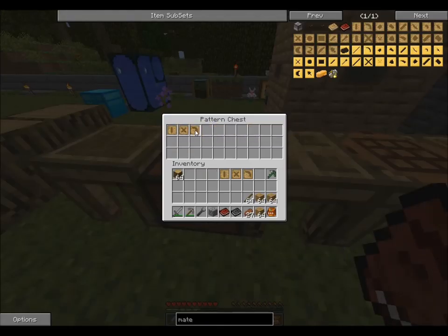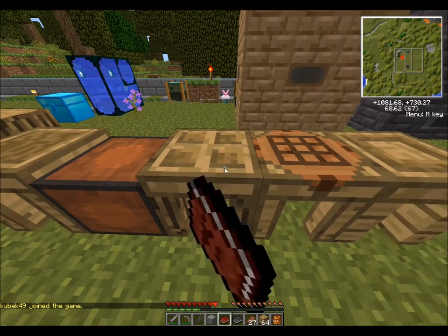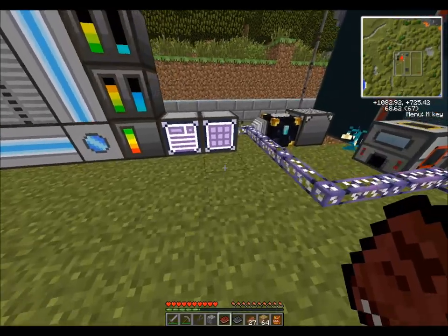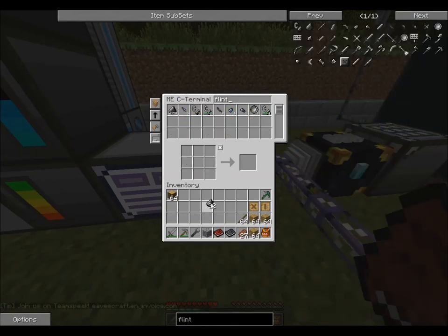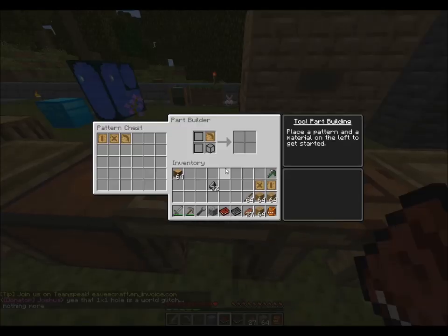That's all you need as far as patterns go to start. Toss them in the pattern chest - I already have them here so I won't do it again, just wanted to show you what you need. Then in the part builder, this is where you craft your initial parts. First we need to choose a pickaxe head.